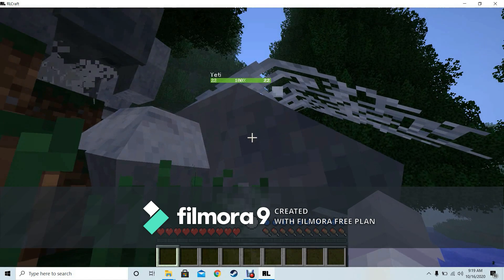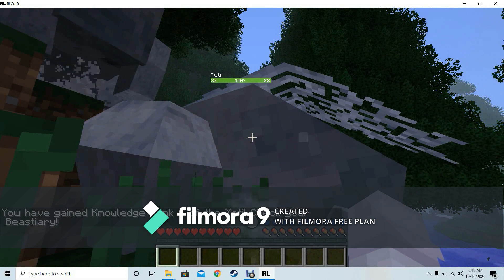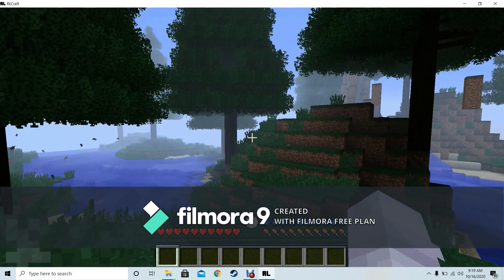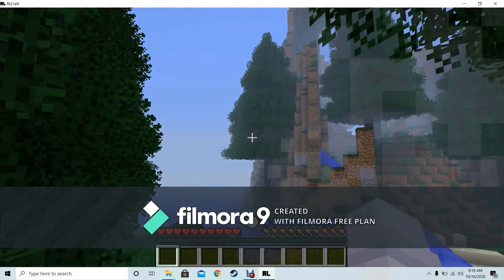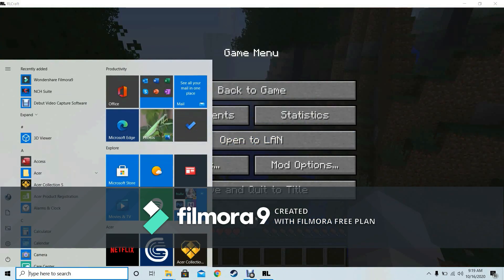As you can see in the gameplay, there are health bars and levels displayed next to entities — this one is a level 22 Yeti. There's also a temperature bar and a thirst bar on screen. I'll probably be making a starter guide for RLCraft because you're really going to need one. That's it for this video — hopefully it was helpful and you have a great time playing!